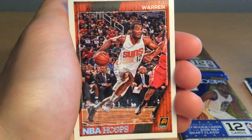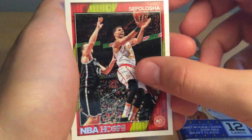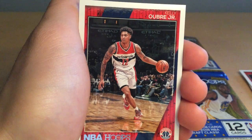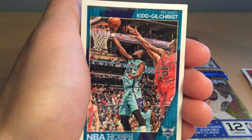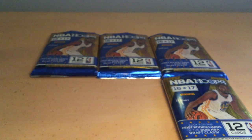Next we have T.J. Warren, Thabo Sefolosha — messed that up — Garrett Kelly O'Brien Jr., Michael Kidd-Gilchrist. And that's the last card. So we got one parallel in that pack. Pretty cool.